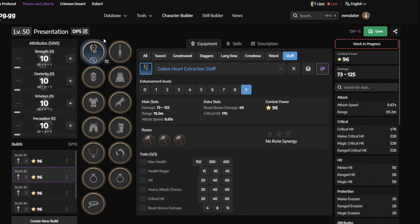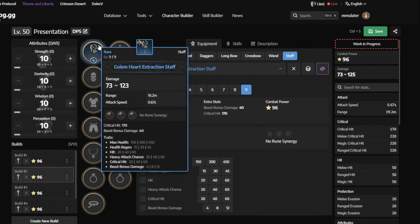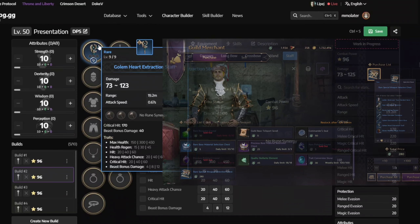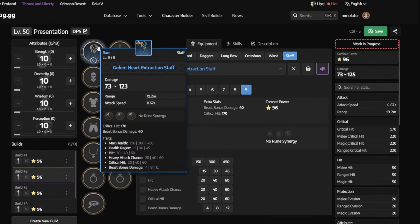First, we have the Immortal Ruin Staff. This is kind of a garbage staff — you will never use this as a weapon, but you will need it as a supply and you will see why at the end of the video. To get this staff, you just go to Silos Abyss, kill the mobs, gather 10 orbs, and then you can craft it.